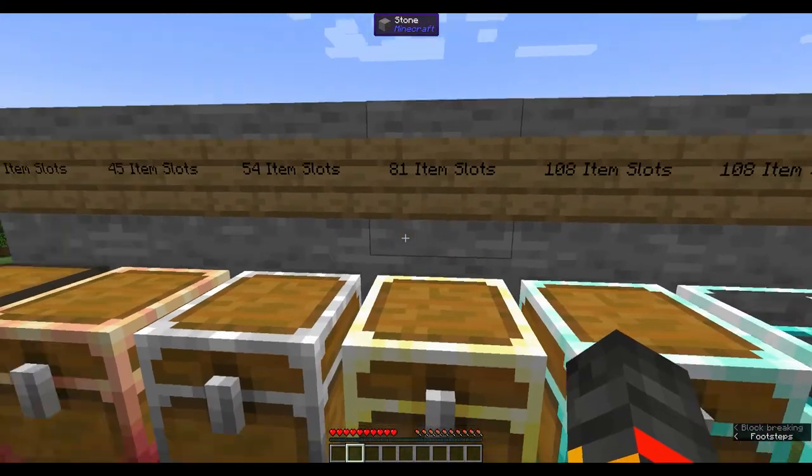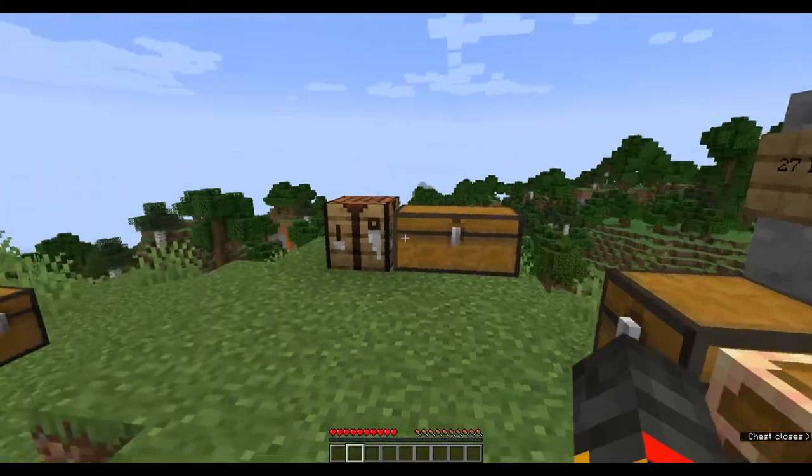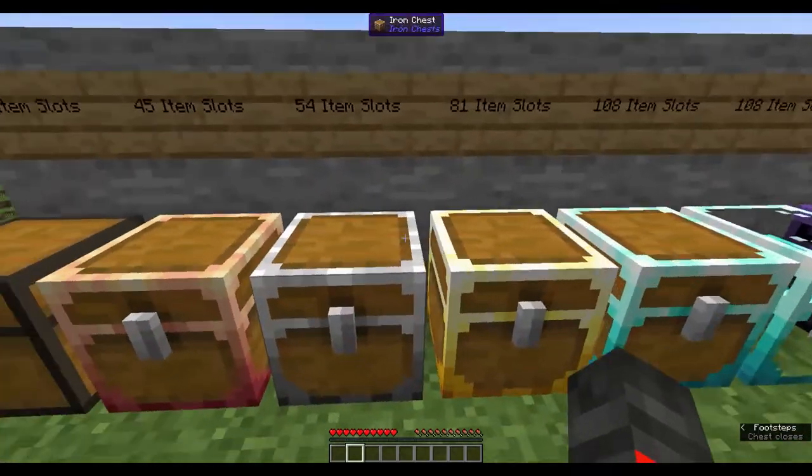For the iron chest recipe, you can use eight iron ingots surrounding a chest, or alternatively four iron ingots in the corners with glass in the middle and a copper chest — either way gives you an iron chest.